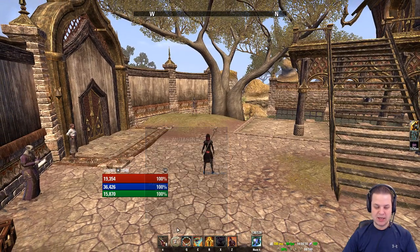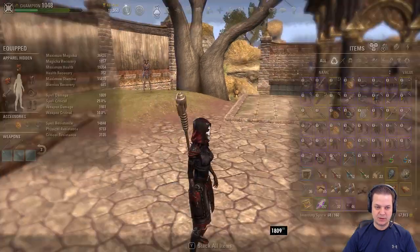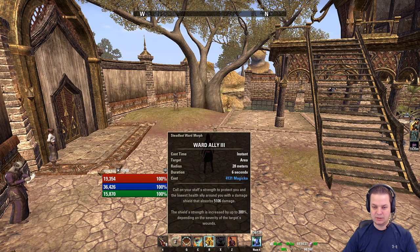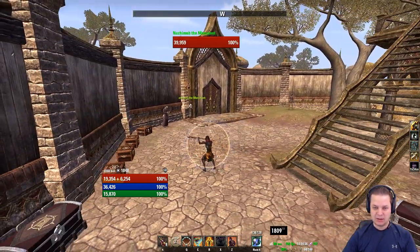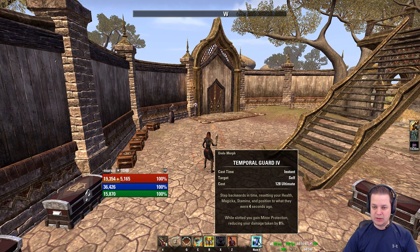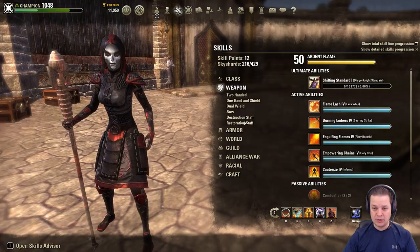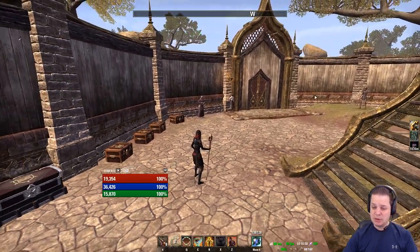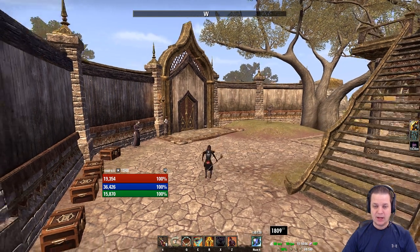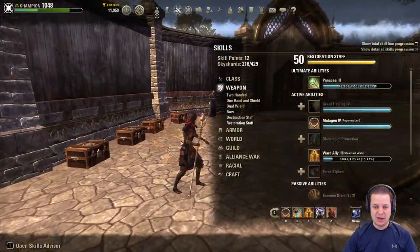Let's go into the build details on the abilities. Mutagen — again, entirely for the Maelstrom resto staff. Wings — that gives you snare removal and reflect, very important skill. Ward Ally — I love that survivability in the clutch when you need that defense and you're able to block and then ward. Right now is a good idea to segue into using Temporal Guard. Why do I use that? You could absolutely use Light's Champion. I personally don't use it mainly because I don't have it leveled, but I also love Temporal Guard for the flat 8% minor protection and the fact that when I block I get a 5000 damage shield.